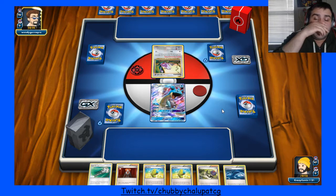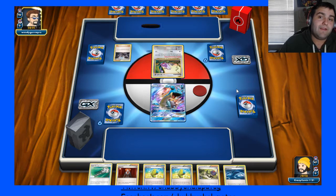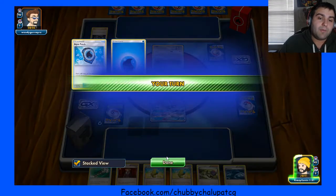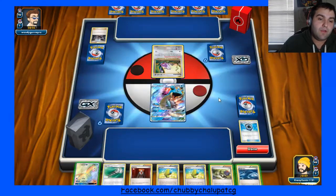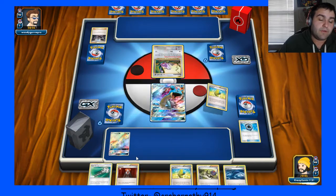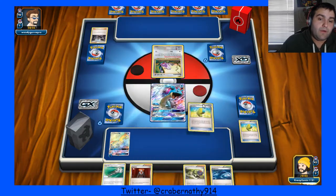Opponent opens with a Rattata start — that's interesting. Handiwork. Oh, Puzzle of Sound Doom — okay, that's cute. It's got Water Aqua Patch, which kind of sucks. He moves a Lapras up. Okay, well we're going to go ahead and Elixir to it, and Elixir to it again.